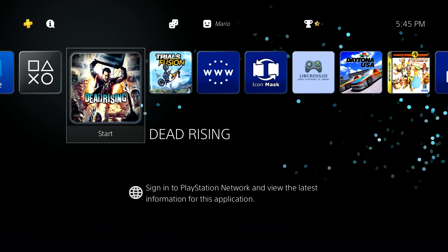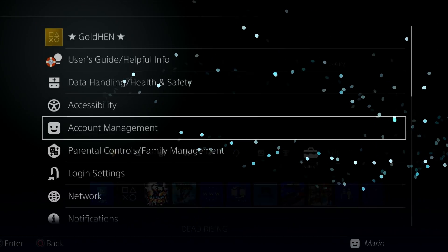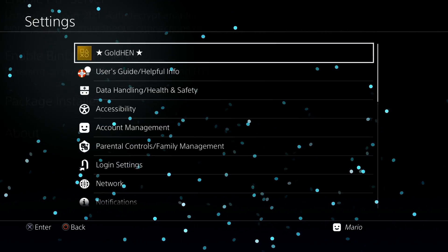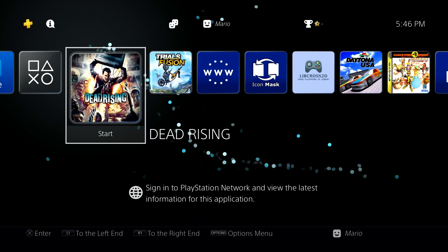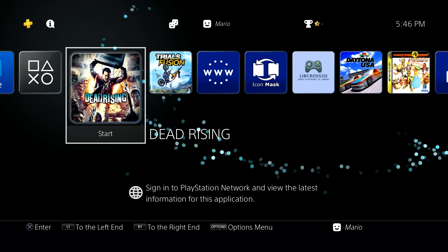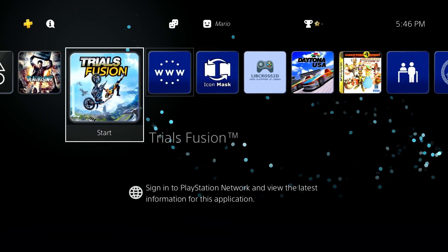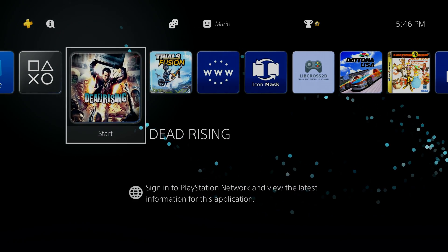You'll need a few things to get started: you'll need a jailbroken PlayStation 4 running the latest version of GoldHen — I do have videos showing how to get this all up and running. You're also going to need a USB drive or some type of device to transfer over a package file to install on the PlayStation 4, and we're also going to need internet access on the PlayStation 4 so we can download the cheats we need.